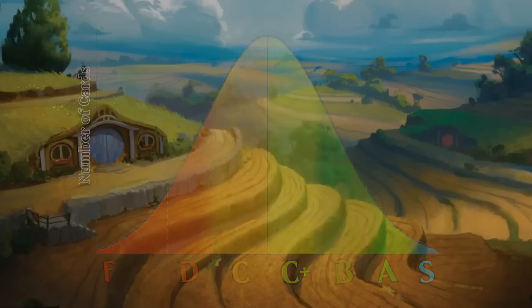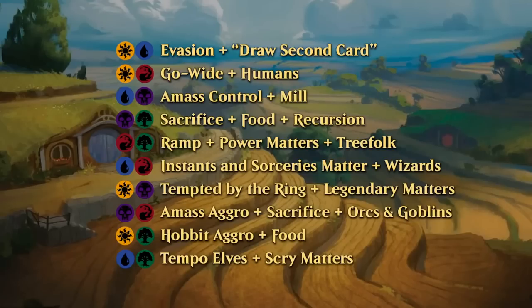Next let's look at the limited archetypes. Blue-white is the flying creatures and evasion deck, a classic flyers archetype in limited. It also has a small 'draw a second card' sub-theme, so card draw effects will be slightly more valuable there. Red-white has a go-wide token-making theme with effects that give your whole team extra power or toughness, plus a bit of human tribal synergy.